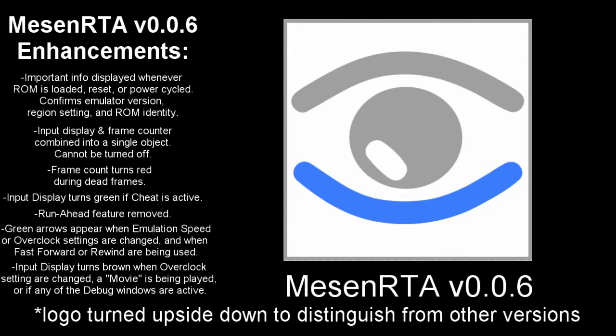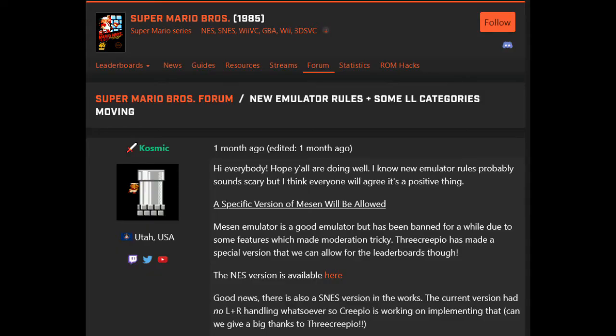And that's about it. More changes might be made in the future, and an SNES version is now available with pretty much the same array of enhancements. I hope I'm not going too far by claiming that Messen RTA is the most reliable option for run verification purposes. Game moderators should encourage its use, and players should use it to help make those moderators' jobs easier. Messen RTA is currently the only version of Messen permitted for Super Mario Bros. 1 runs, which is understandable given that they receive a high volume of submissions compared to other games.